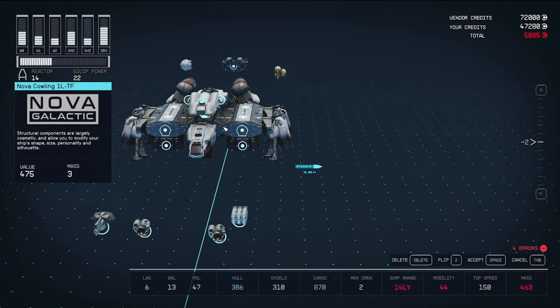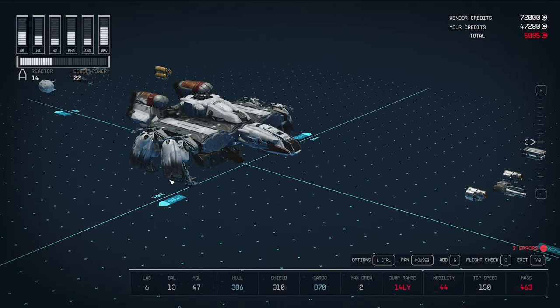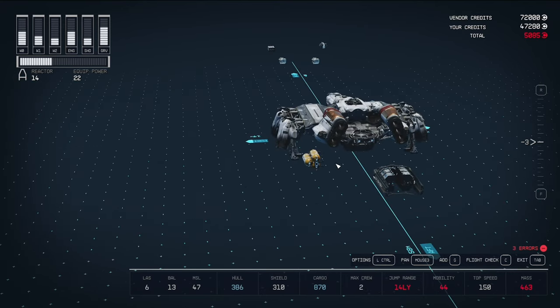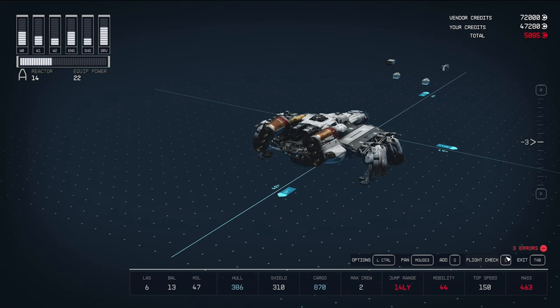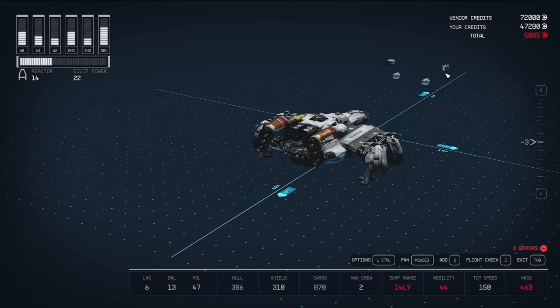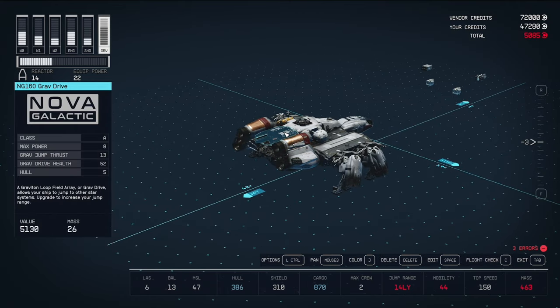We put the cowling back on — it's starting to look like a fat Frontier. But we have a problem: after putting the shield and fuel back, and reattaching the grav drive, we get errors. Under the flight check, we see unattached modules, ship size exceeds maximum length, and most critically — the ship needs more grav jump thrust. The grav drive isn't going to be enough with all this added mass.